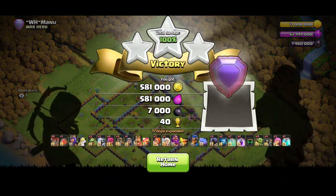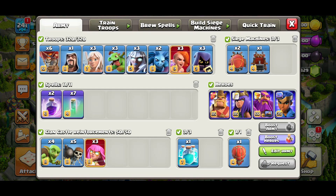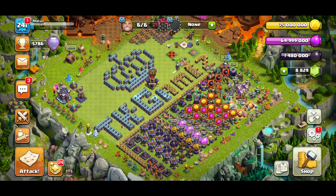That was it for the video — I hope you enjoyed it and learned something new. I'll have the army composition link in the description. If you don't have 320 army camp spots you're really missing out because two extra archers or a wizard can save you from a 98 or 99 percent and literally buy you a star. Check out the links on screen, give it a like, subscribe to the channel, and I'll see you on the next one.